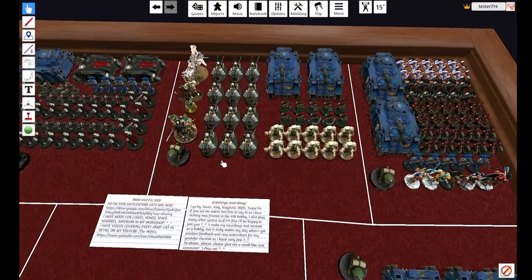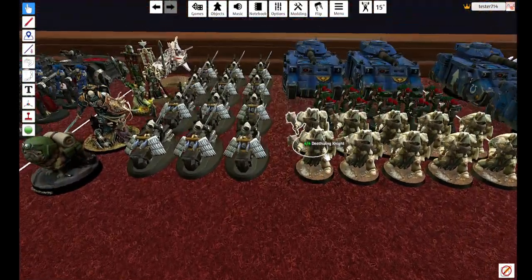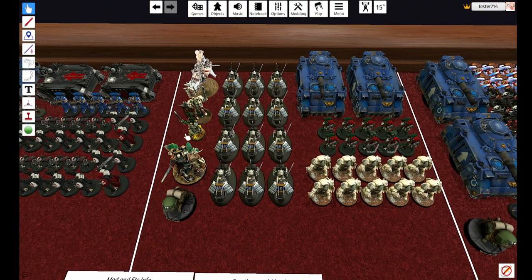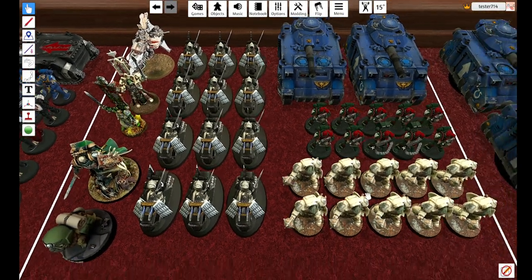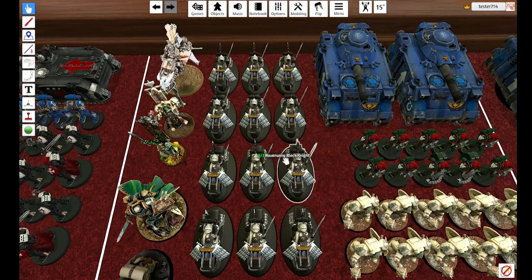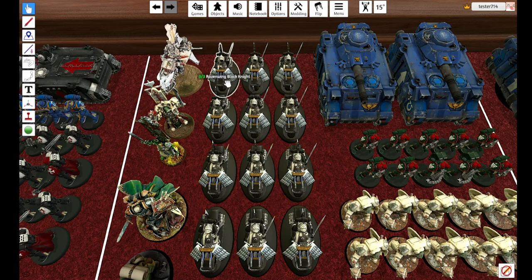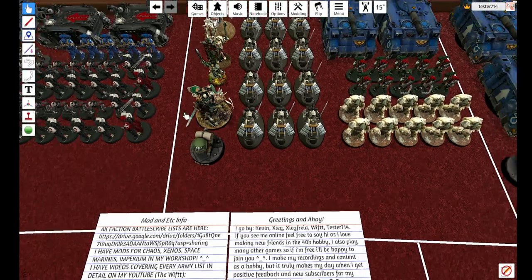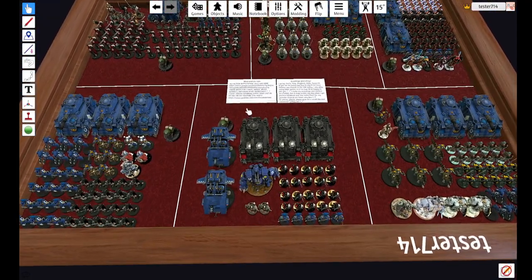Moving on, next is Dark Angels — 'dank angels.' Heresy! Two Gladiator Lancers, I think a Sternguard unit. With them I believe Azrael is going to go, along with Belial with the Deathwing Knights — one squad of six Bladewing Knights because you're going to have Sammael with that, and then two or three because of leftover points. And I actually have Lion El'Jonson — I'll put a spoiler here: the only thing not in my Space Marine army is Guilliman.